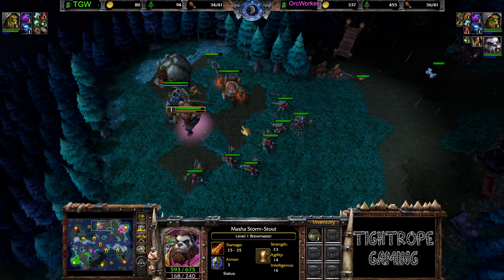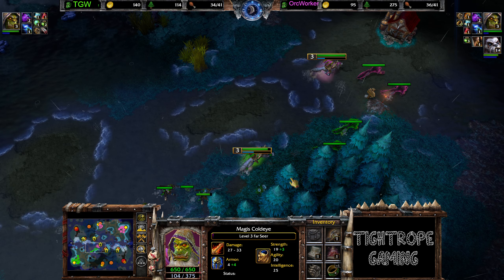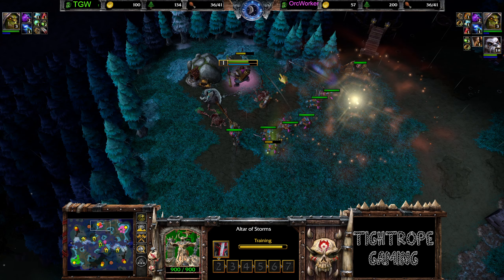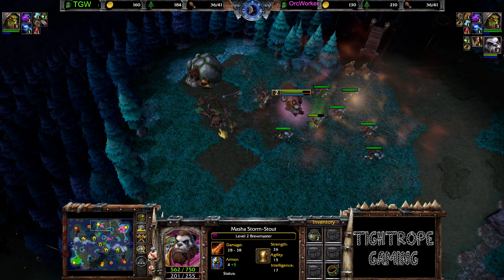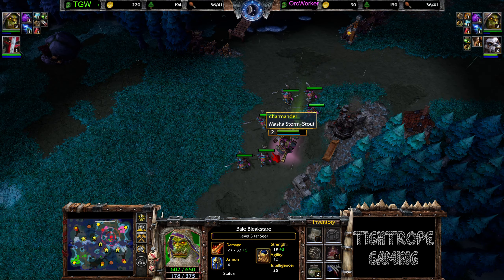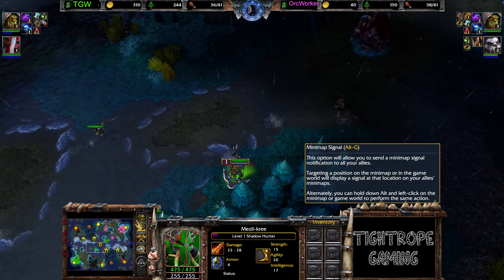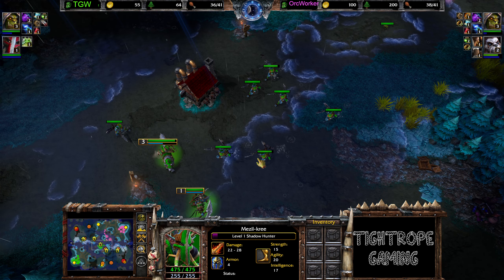Hawkworker going for a Tavern Hero — going for a Panda. Creeping that out while the Farseer tries to do some harass to slow down TGW, who looks like he is going to follow through with that Shadow Hunter. Spends one of the reveals from the Crystal Ball, coming in with the Farseer to do some harass.